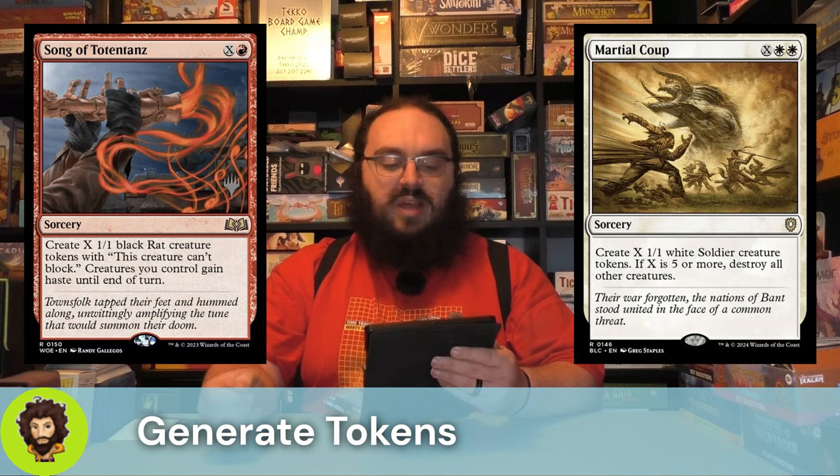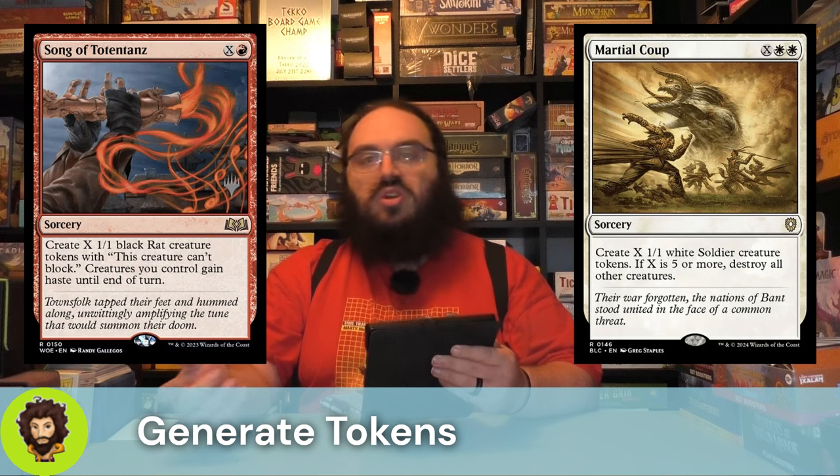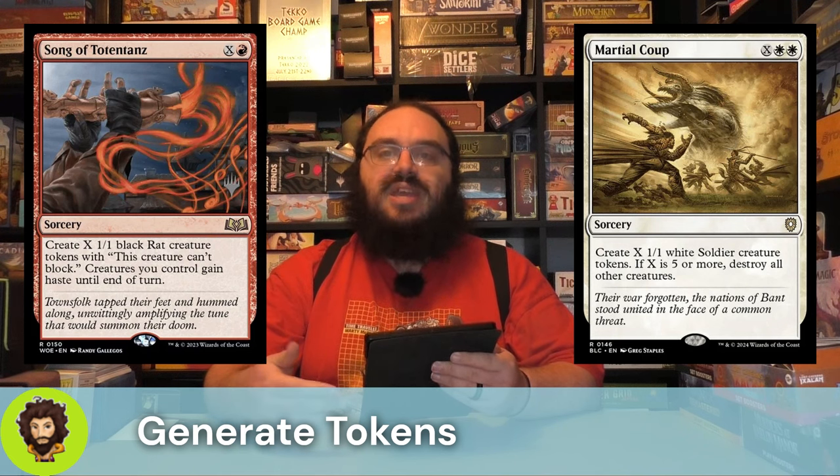Song of Totentans is just a nice big mana sink — look at all these rats. Now I attack, and I deal effectively, early game, three times as much damage as I put into creating these rats, because I'm hitting each opponent.